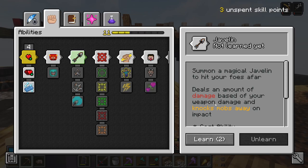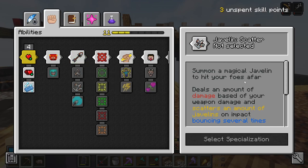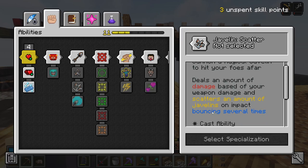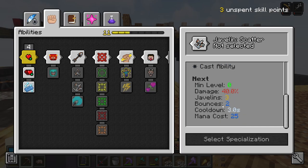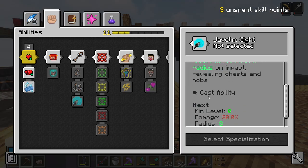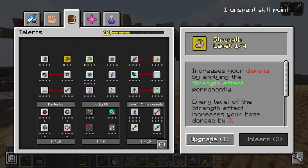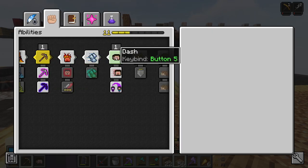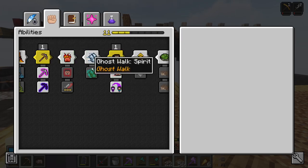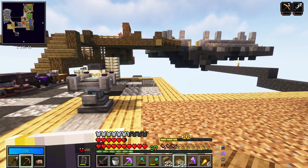The javelin does an amount of damage based on your weapon and knocks mobs away on impact. There's piercing and scatter variants — scatter fires multiple javelins on impact bouncing several times; another option scans the area on impact, revealing chests and mobs. I'm going to upgrade my strength rather than taking another level in dash. Dash is only really good for certain situations — mostly for the elytra — but I'm not using it that much.